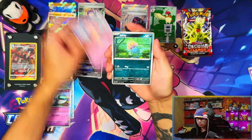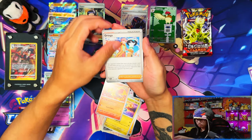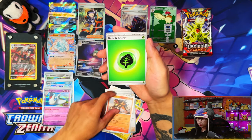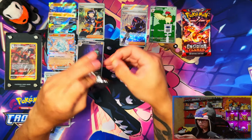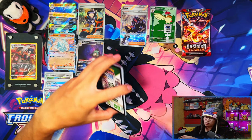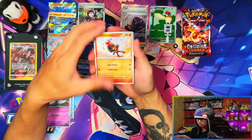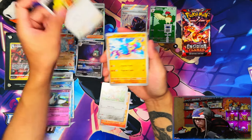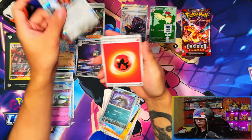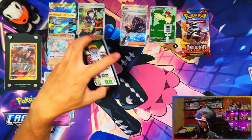I've got the half booster box left to open but I feel like that's not going to be enough for me to pull the five cards I need, because I can't even pull one in this video. If I could just pull one it would make my chances so much easier. Come on — I want the Crydon, I want the Houndstone, I want to pull those two. Two packs left.